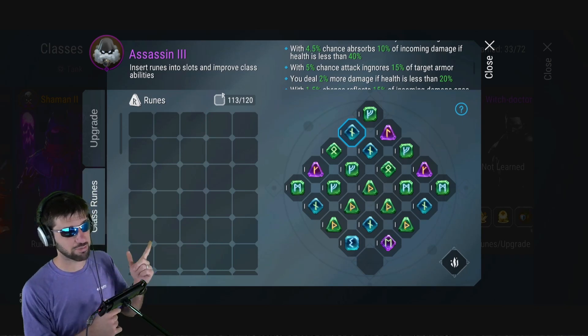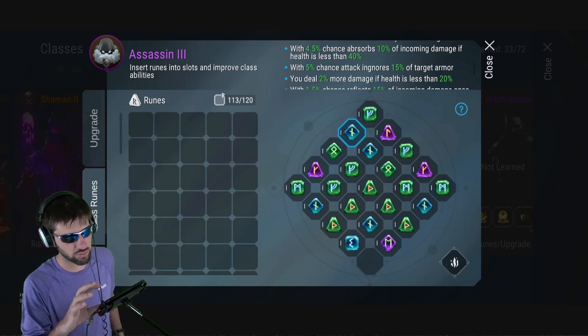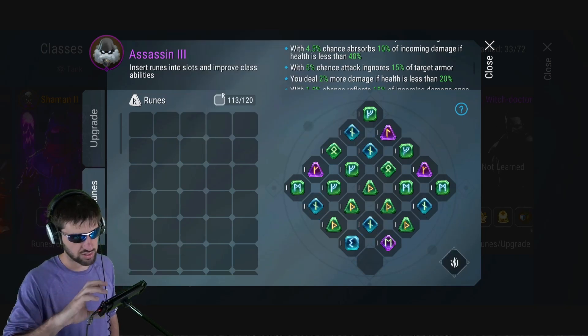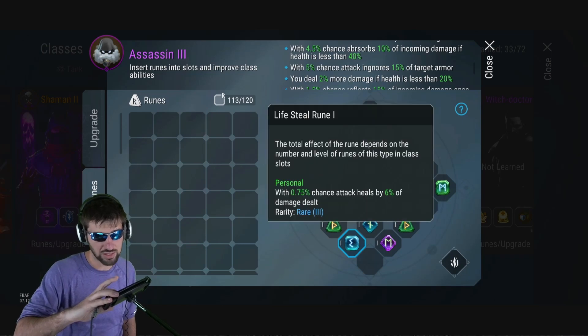It's also weird that damage to enemies and health are green common gems, whereas this rare ignore armor rune is actually worth less — it's not as good. And then we get the life steal rune. This one's great, I just think you need to buff it a little bit.